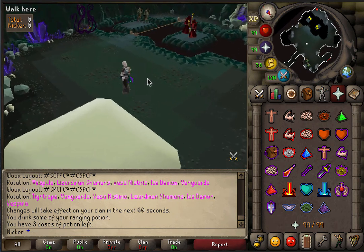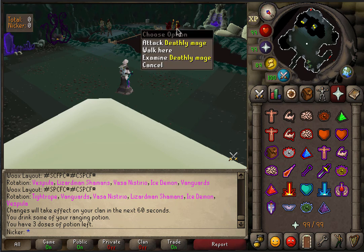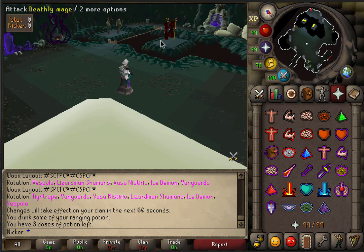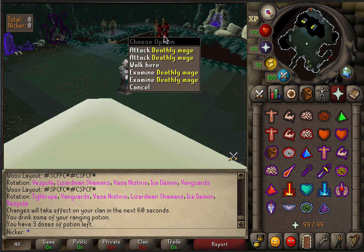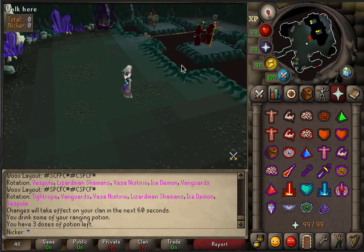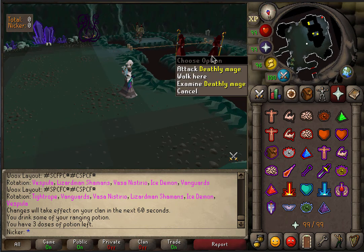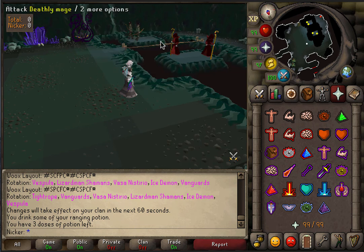There's going to be a bunch of mages and rangers in this room, and there will be more of them depending on how many people are in the raid. If you want to get yourself or your friends killed, attack all of them at once. If one of your buddies is ice barraging or using chins for some unknown reason, tell them not to attack these guys, because if you hit all of them you're going to get instantly killed, especially in a big raid. If there are like four of these guys and you ice barrage them, they will absolutely destroy you.